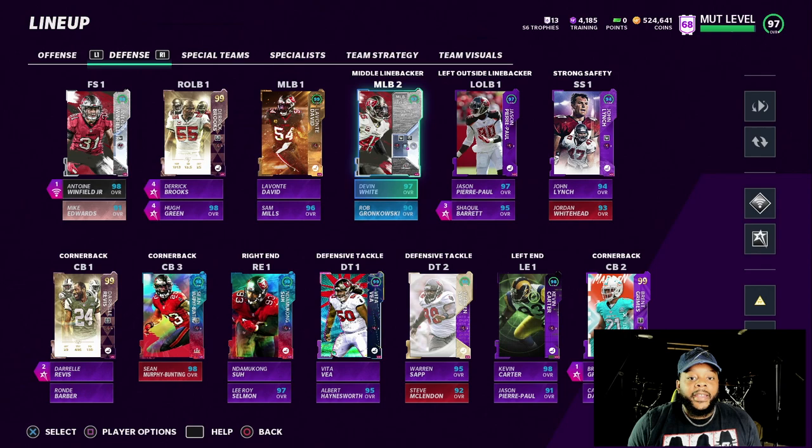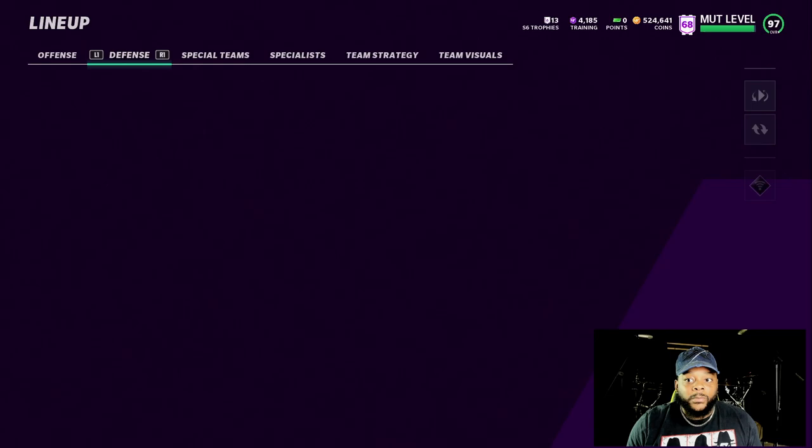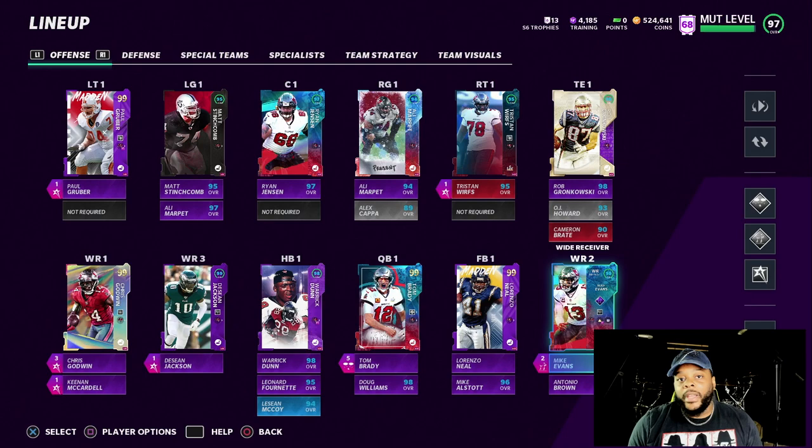That's DB stats right there on a linebacker. I already know he's gonna play good because Derrick Brooks always for some reason plays amazing on this team. This right here is the rest of the defense. John Lynch is a 91 overall card. When he comes out, that seals the Bucks team right there. Another gold 99 added in Derrick Brooks. Let me show you the offense side of the ball — just got Chris Godwin showing the Bucks some more love right now.